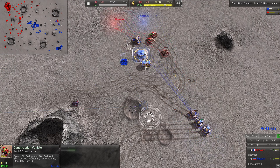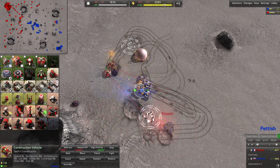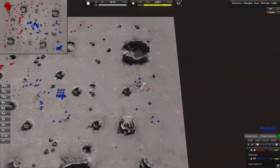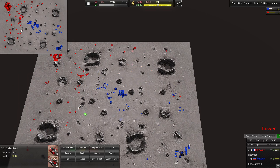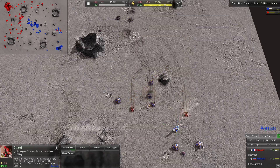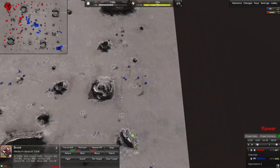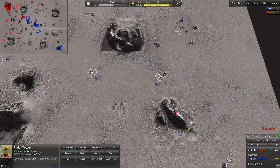Flower turns around, targeting the MEX — takes it out. The solar collector goes down, which depowers. Takes out the engineer. Petish is rotating his construction vehicle around trying to protect the expansion from this run-by. Flower rolls away. It looks like Flower is setting up a run-by on the middle side of the map while Petish is dealing with the one on the right side. The light laser tower is targeting one of the brutes but does so little damage against these heavily-armored tanks — once these vehicles are moving they're hard to stop.